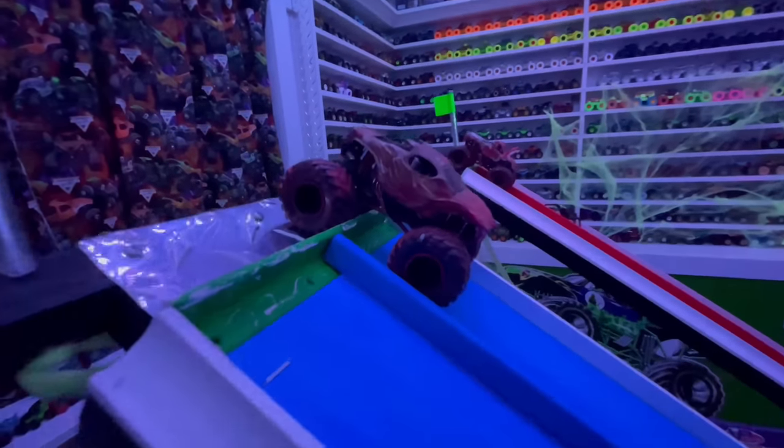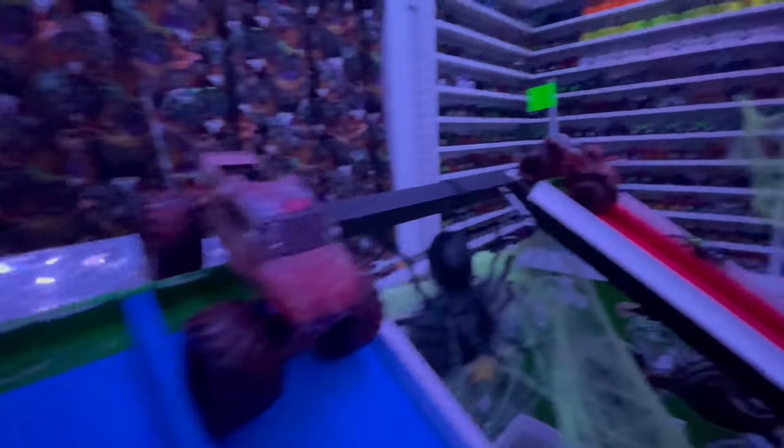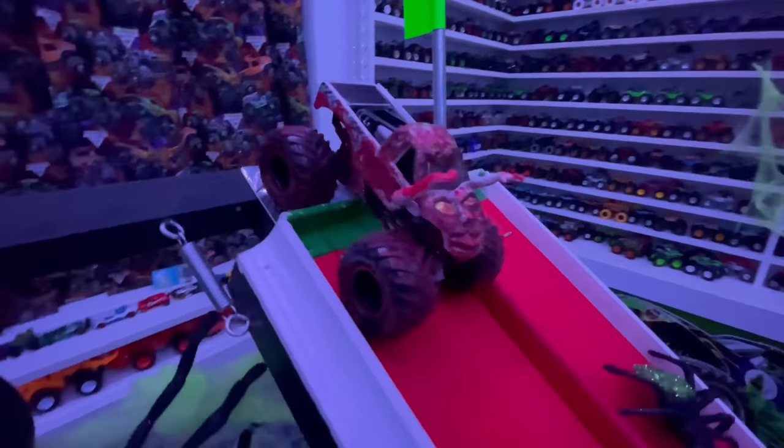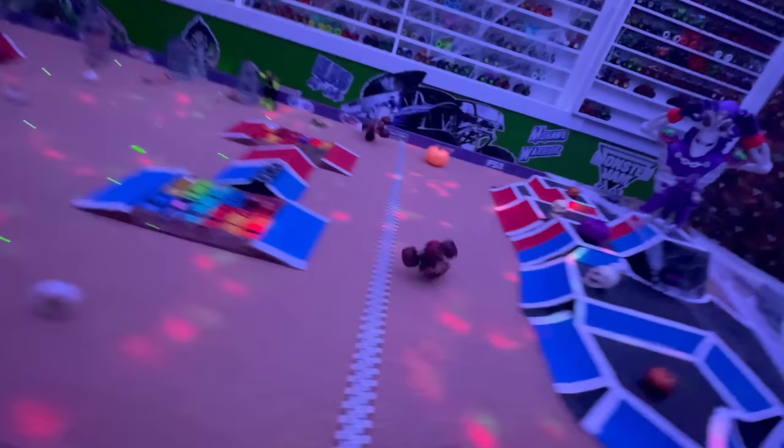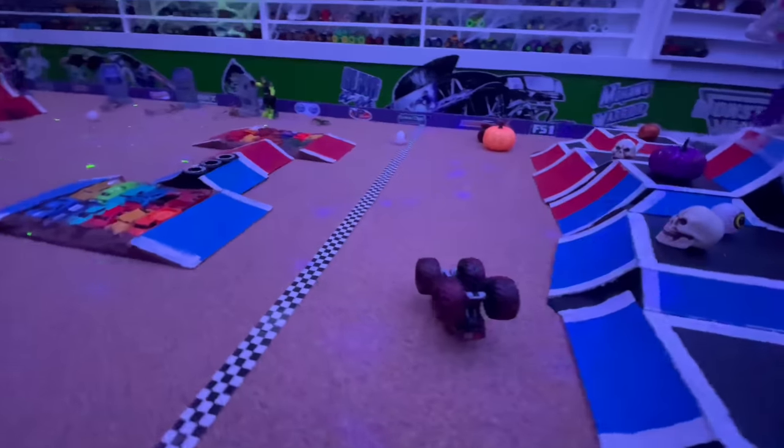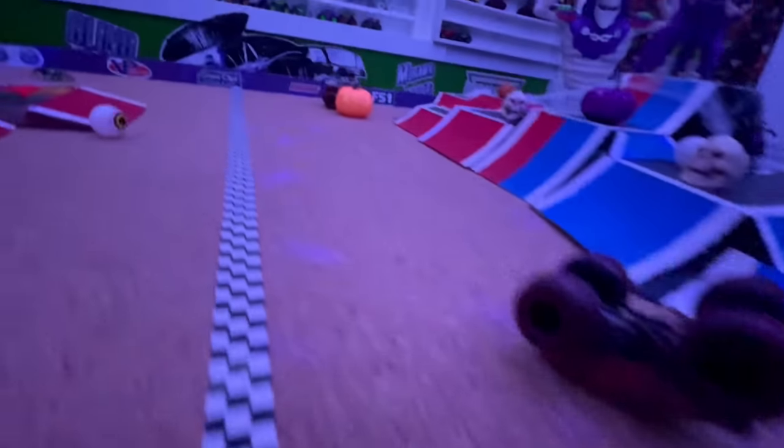For race number two of the first round, we have Wolf's Head racing out of the blue lane, taking on the original Zombie in the red lane. Let's go racing. And they're off — Wolf's Head really pulling away, coming down the ramp. Huge air, Zombie's going left, starts to land on the front, has a huge crash over by the creatures. And it will be Wolf's Head taking the win.